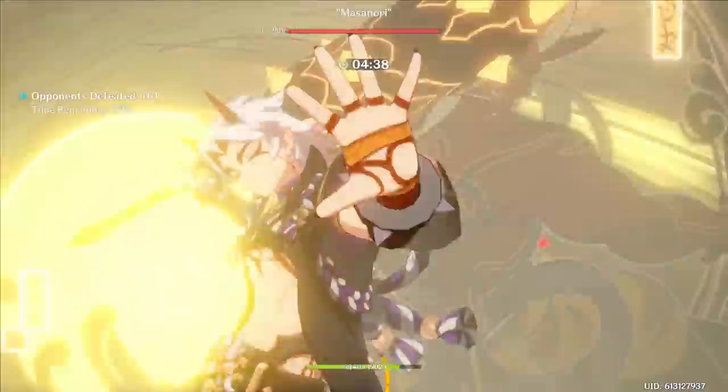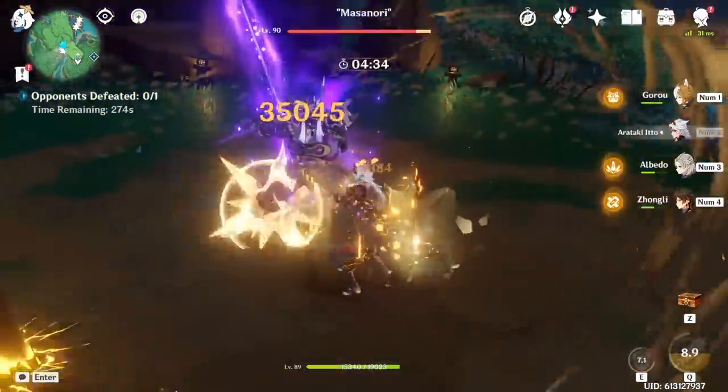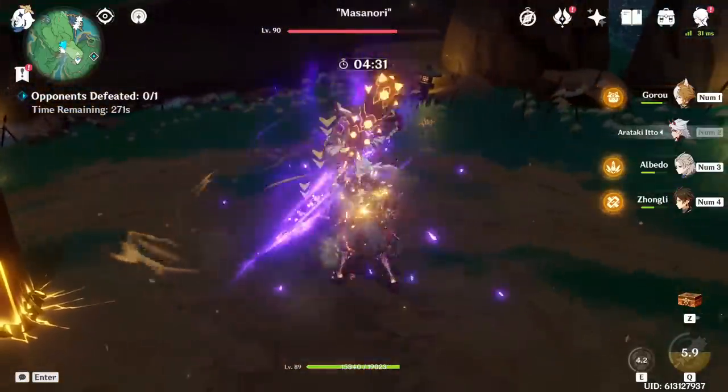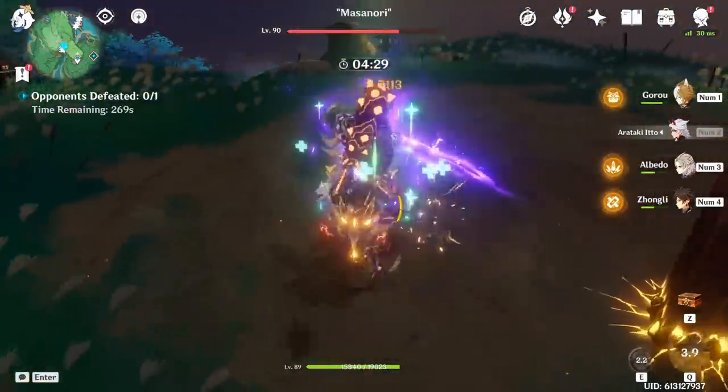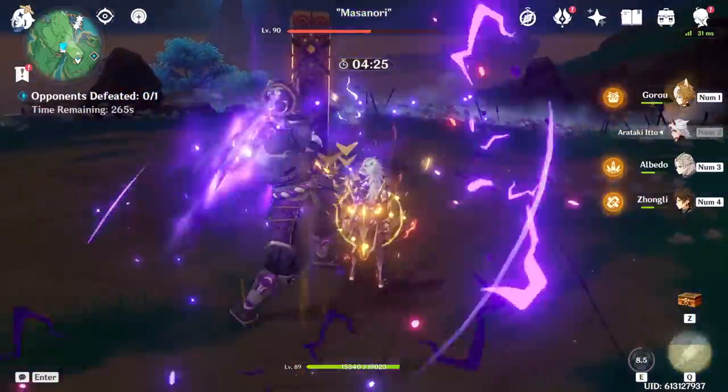Ushi's cooldown of 10 seconds allows you to perfectly throw one just as you start Itto's burst and just before it ends. This not only allows you to open and start with huge burst damage and some stacks, but it's also a nice little timer on how much time you have left on Itto's burst.